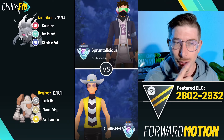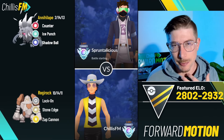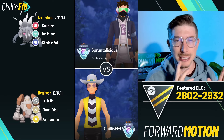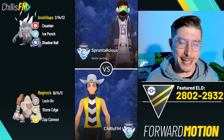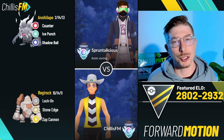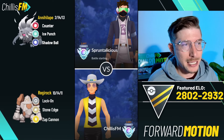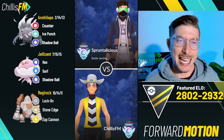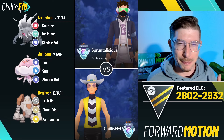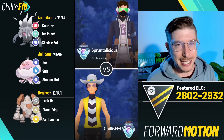That safe swap is going to be Regirock running Stone Edge and Zap Cannon. I'll admit when Polywrath came to be meta I thought Regirock was done, but with Zap Cannon it actually wins the zero shield scenario, so you're going to be able to grab a shield advantage and then align your Annihilape on Polywrath or even better Jellicent. I am running ABB ghost.